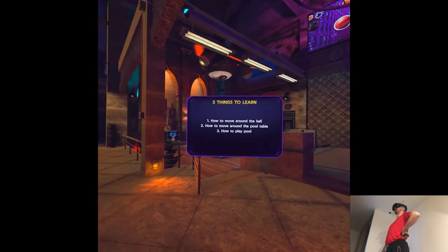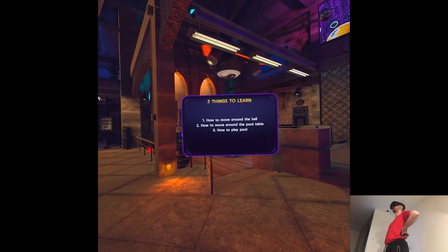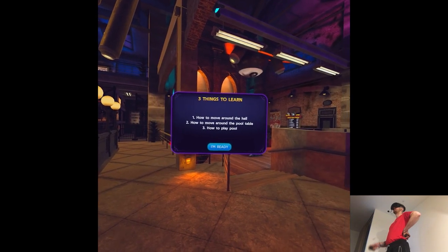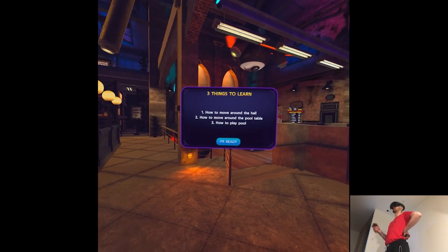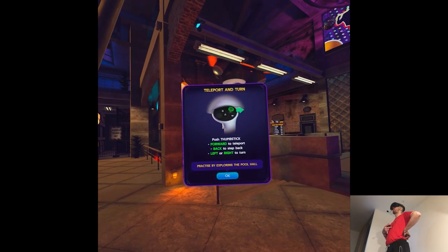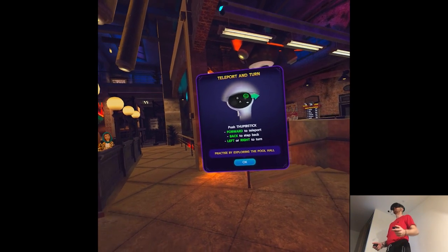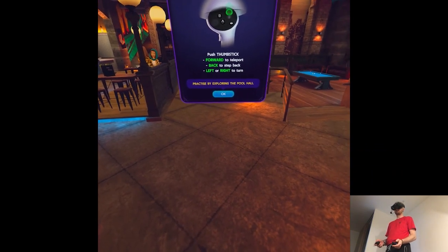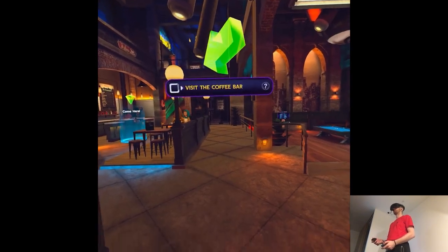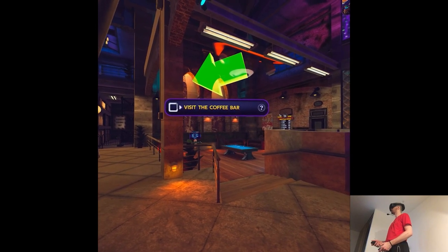You look more like a champ anyway. So listen up champ, because I'm going to teach you three key skills: how to move around the hall, how to move around the table, and how to play pool. You ready to learn? Here's how you move around the hall. Teleport by pushing forward on the controller thumbstick to pick a spot, then release to jump there. Turn by pushing the thumbstick left or right. Step backward by pushing the thumbstick backward. Baby's first steps — I'm so proud.